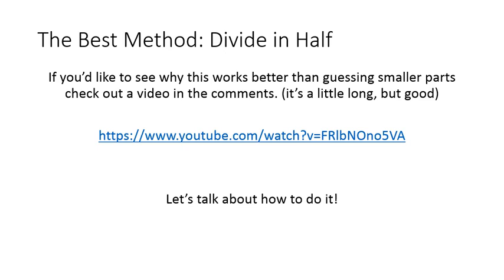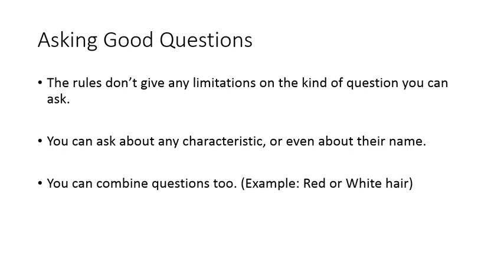That video is posted in the comments — it's a neat video that goes over the math. Now, assuming this is the best way, let's talk about how to actually do it. The key to the divide and conquer method is asking good questions. The rules don't give any limitations on the kind of questions you can ask. You can ask about any characteristic or even their name, and you can combine questions — like, do they have red hair or white hair?